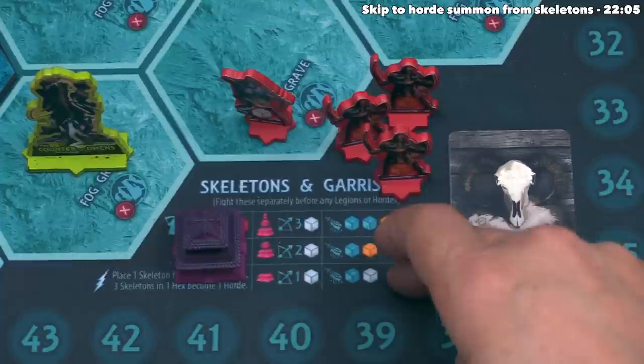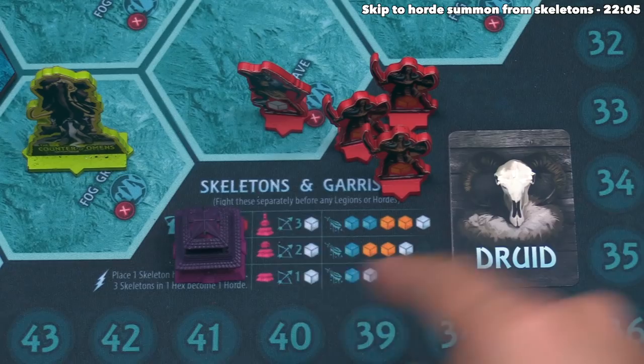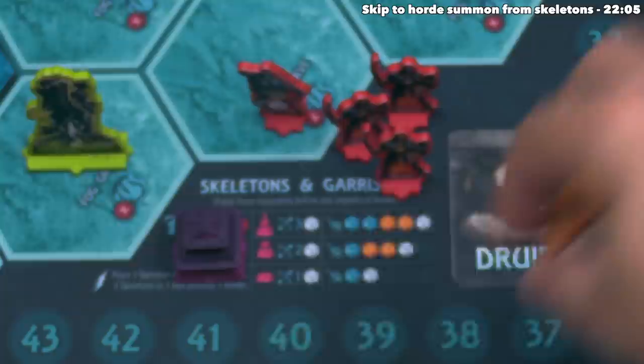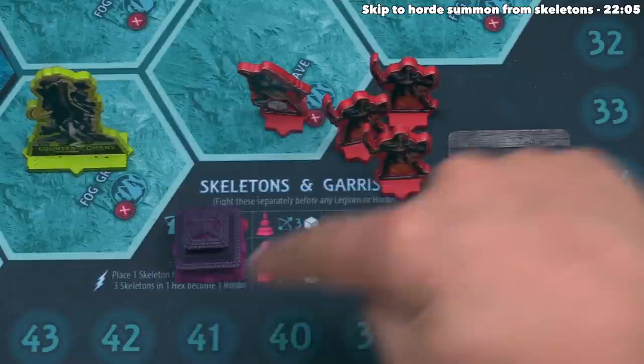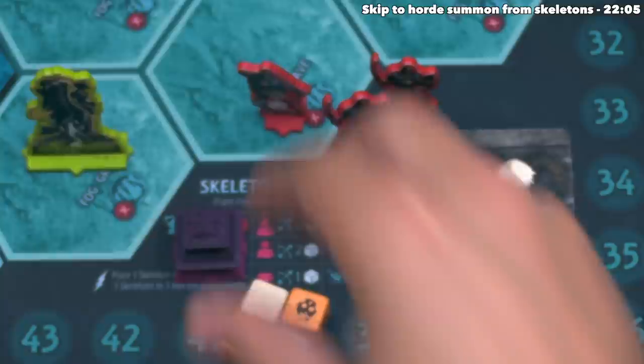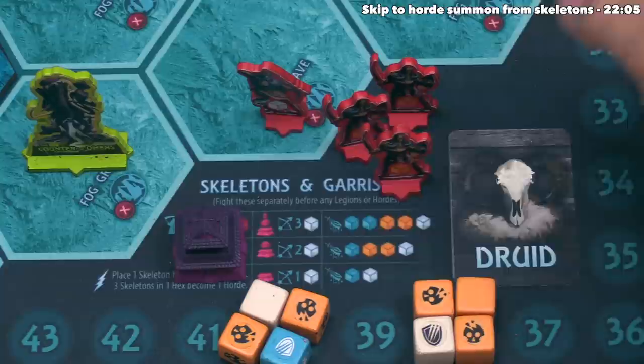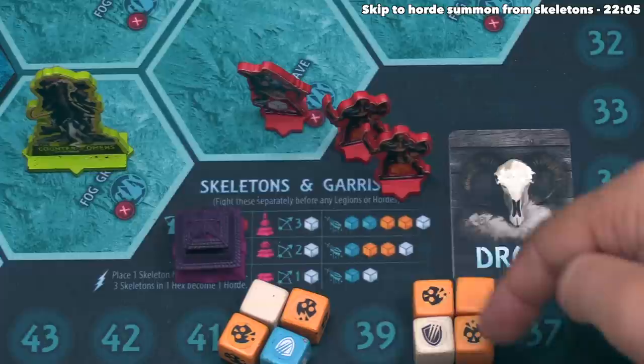We move into the clash round — we add up all dice for all our units, including archery units, and simultaneously roll. We have three Tribesmen and one Deadeye, so we roll three orange dice and one white. We get a shield and two skulls. Simultaneously the Empire rolls two yellow, one white, and one blue die because they have two garrisons. They get the same result — two skulls and one shield. Our shield blocks one of their two skulls, so we take one hit and lose a Tribesman. Their two hits come in, we block one, so they take one damage and one garrison is destroyed.